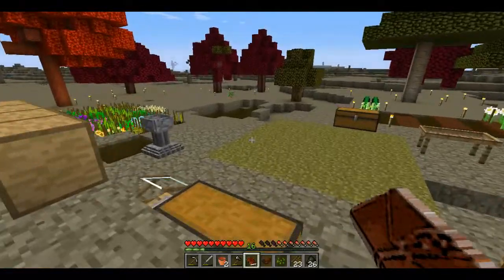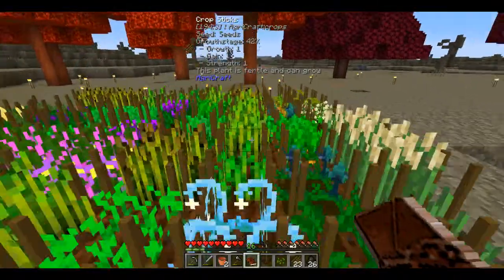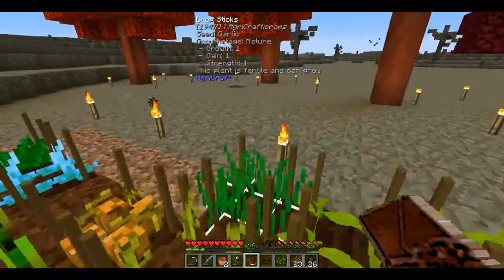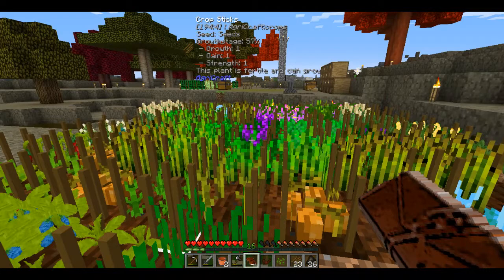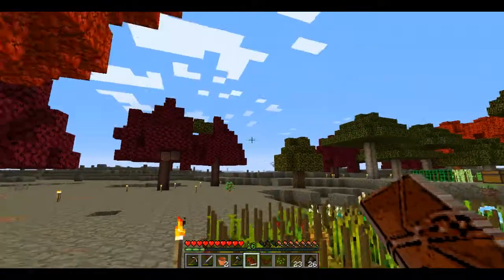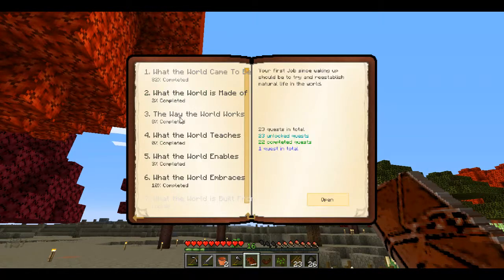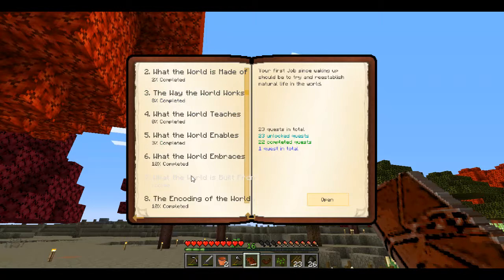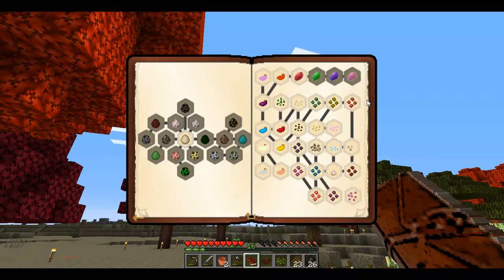Over here I have my food and witchery farm. This has all the food that I have managed to crossbreed using seeds, which you can follow in the Hardcore Questing pack mod. As you can see, you can create several different types of seeds which gives you a lot of different types of food.